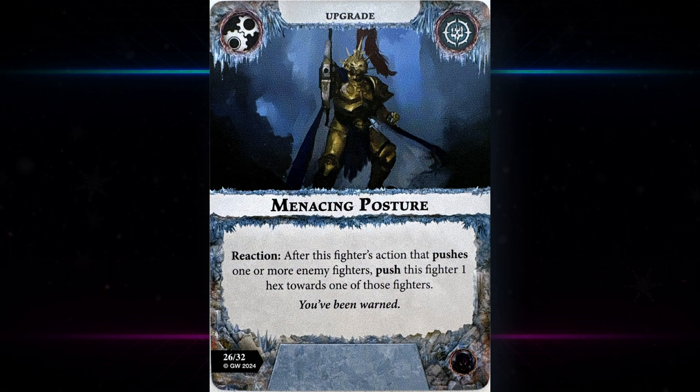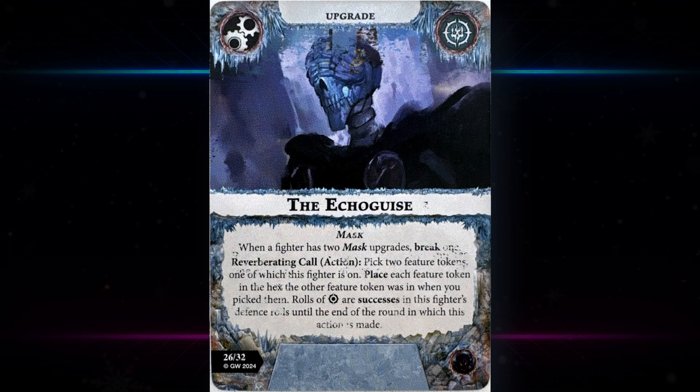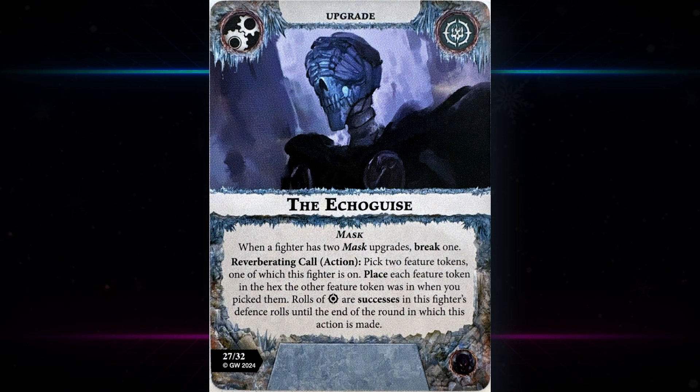Menacing Posture — this fighter's action pushes one or more enemy fighters, then push this fighter one hex towards one of those fighters. That could be useful — an attack action that pushes one, and then you push after them. If you're driving someone back from an objective and pushing onto the objective it's pretty specific. There are better push cards, especially in championship. It's a bit sad that you have to push towards the fighter rather than having a more universal specification. It's neither yay nor nay.